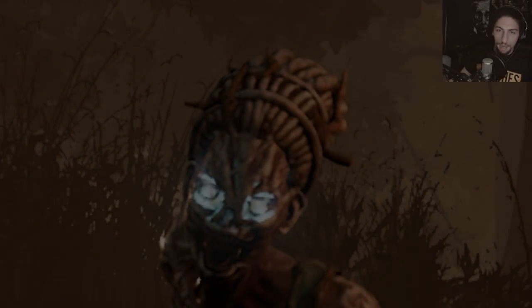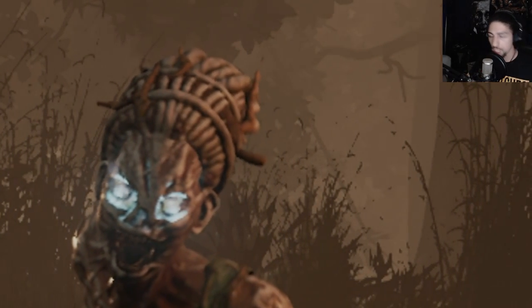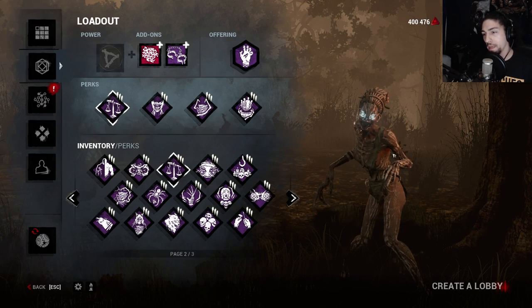It's been a while since we've done the Unhook This build with Hag, and Hag's probably the best one to do this build on. I have to do a Hag's basement soon - I don't know when I'm gonna do that because I don't really like playing Hag too much.